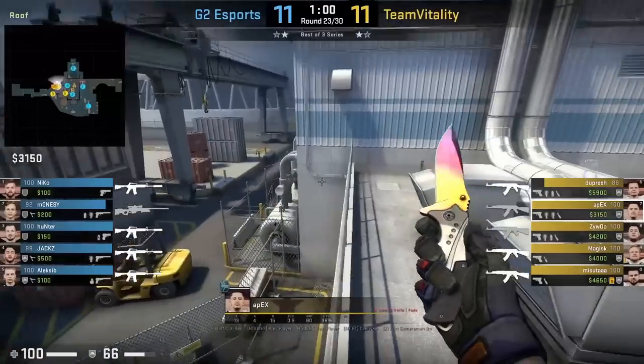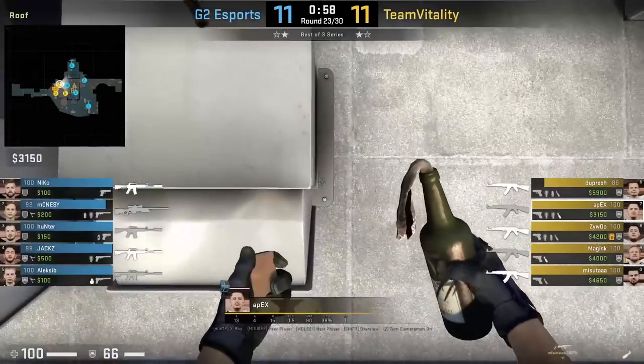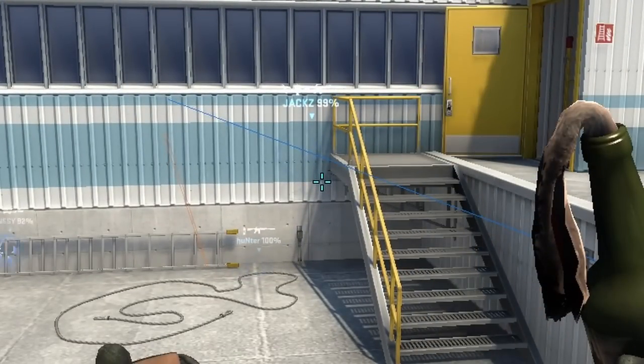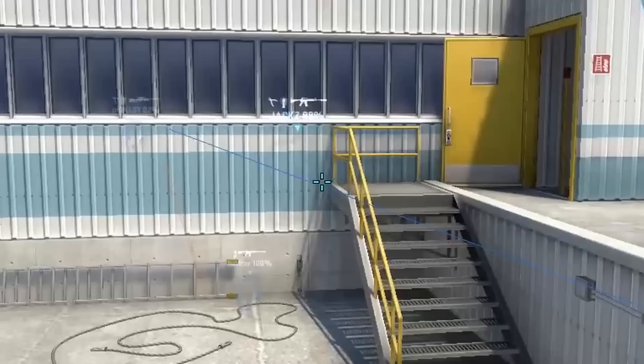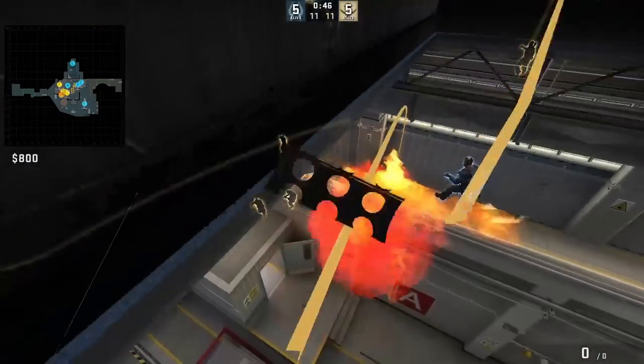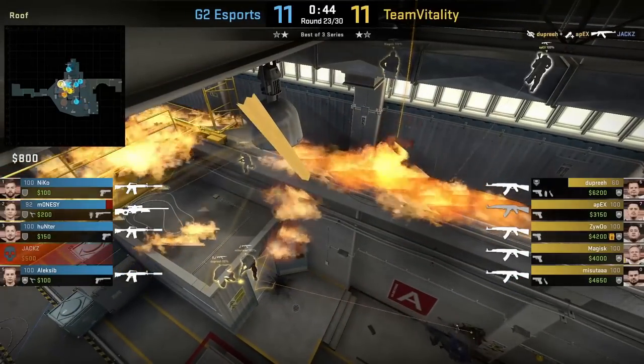Apex mollies mustang and flashes upward from roof. He's going to stand on this vent aligning with this screw, stand up. For the molly, he puts his crosshair as shown, then jump throws. As for the flash, he aims a little bit higher and then jump throws. The molly will force Jax to jump down where he takes massive damage and gets killed from Dupree coming out hot.